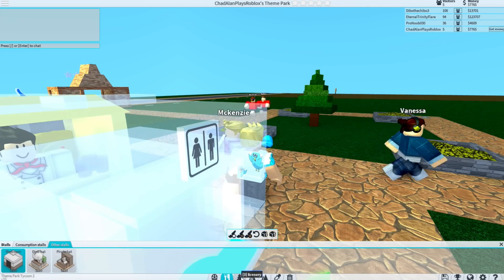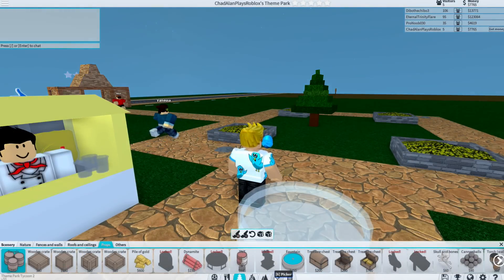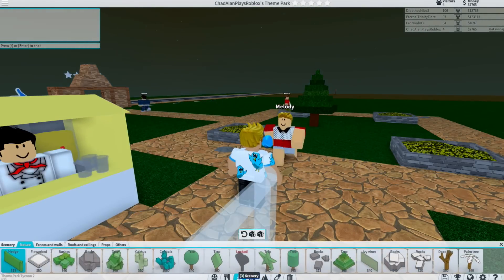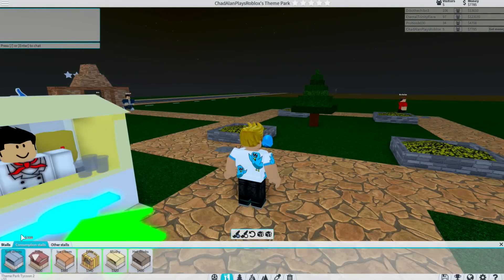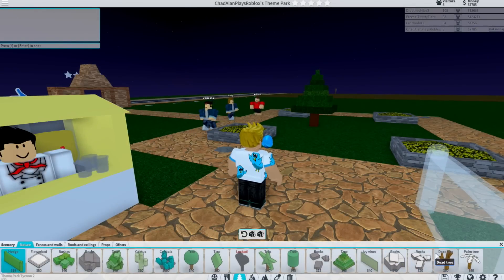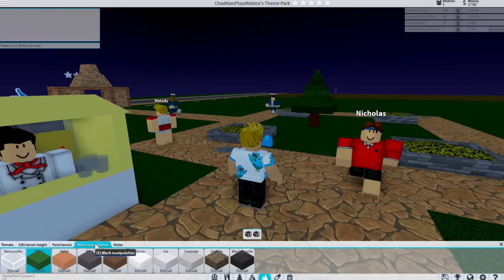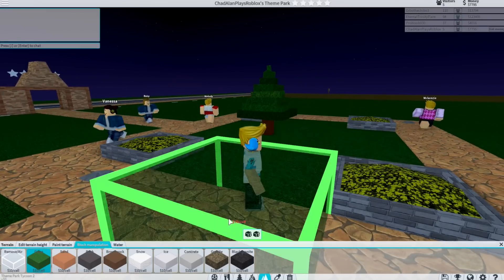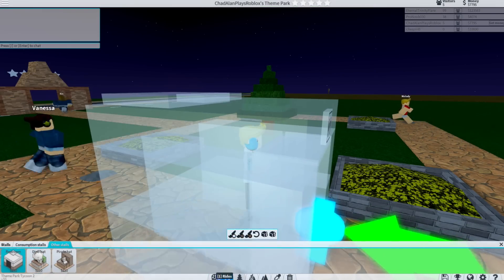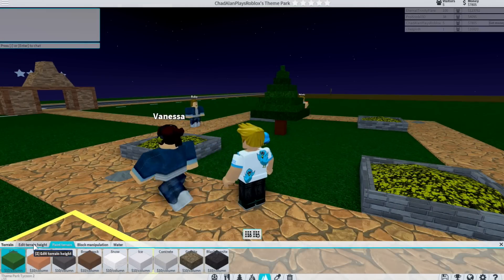Other stalls, rides, scenery, other — maybe props? I don't know where trash cans are. Is it scenery? Not scenery. It's not pathways. Maybe it's this — I don't think it'd be this but oh, this is cool, I can make stuff. Eventually I want to put a big huge design here in the middle, that'd look really cool. But for now I need to find trash cans — I have literally no idea where they are.